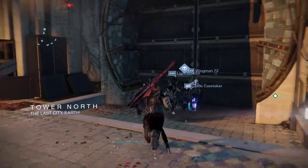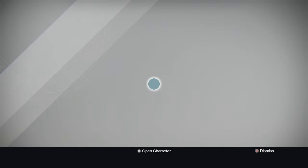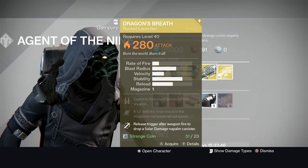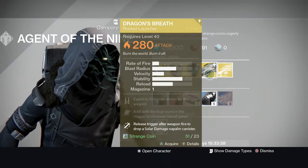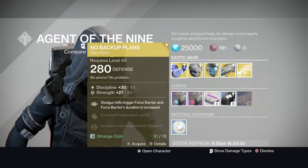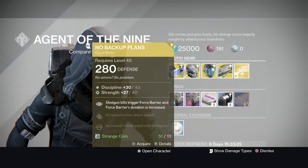Check him out — crack him open, wait, get that corner. I see what he got. This is The Nine — I recommend you get it. I might purchase it because I don't have it. No backup plan, I don't need that, but shotgun kills trigger Firefly and Firefly's duration increases.